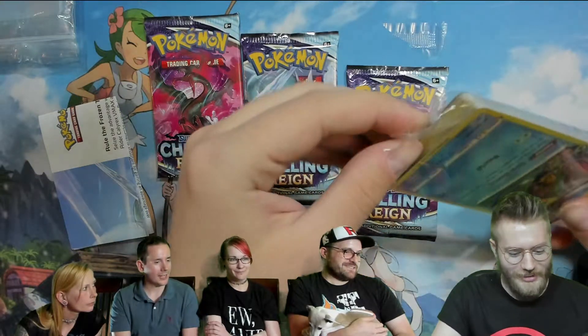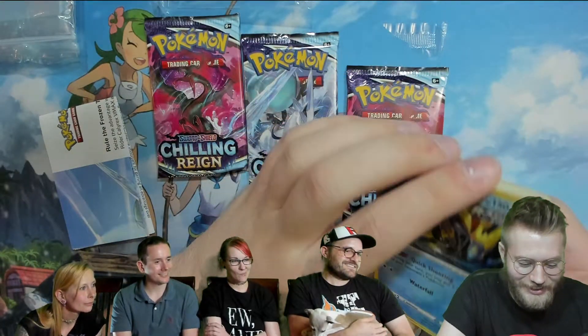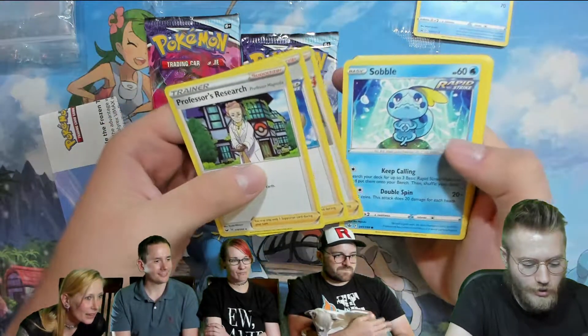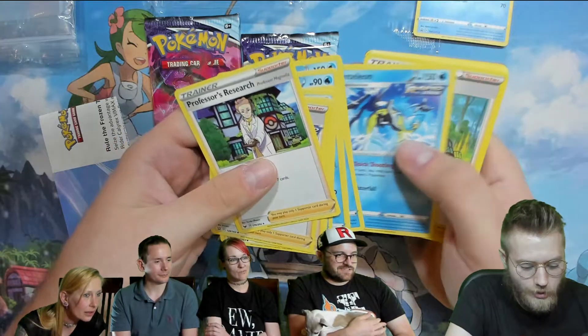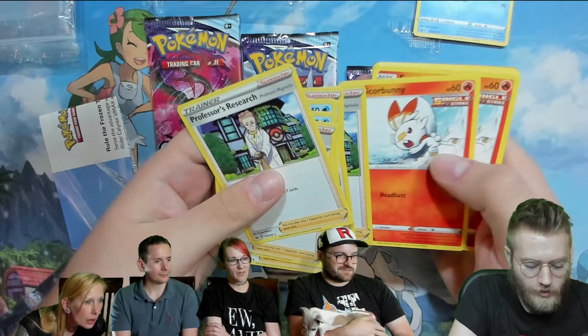I guess that could be — it's already open. I didn't reseal it correctly, sorry. Is this the staff card? We've got Progressive Research, Reefocus, some trainers. We've got some Sobbles and some Drizzile so we can play our Intellion. Maybe we'll go with a water deck — you've got three of each, or four of each and three Intellions. That's a good start.